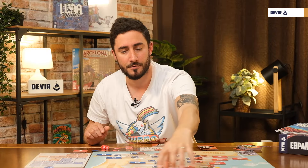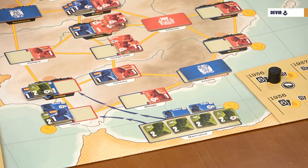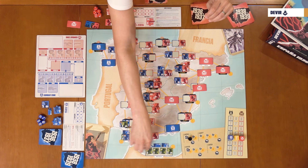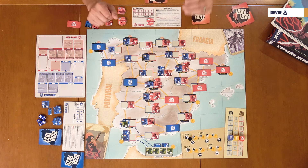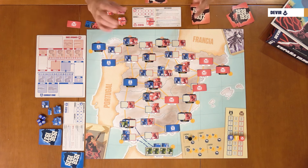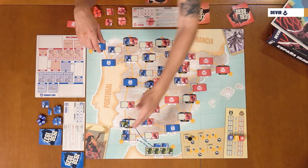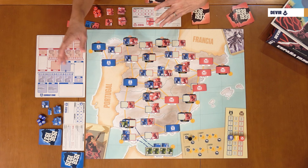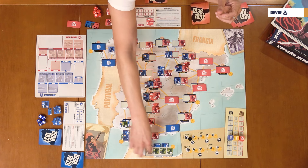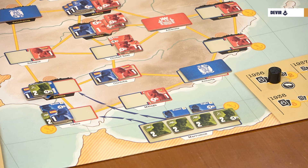The last special movement is in Marruecos. At the beginning of the event phase, the Nationalist player can move up to three units — whether military units or generals — to Cadiz or Sevilla, as long as the Nationalist player controls or has counters in those territories. If your opponent controls one of those territories, you cannot send troops there. You cannot have more than one general per space.